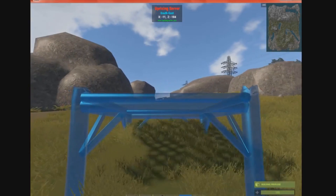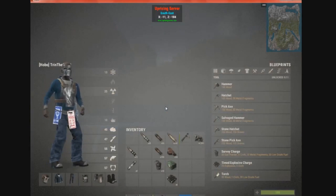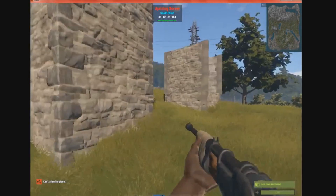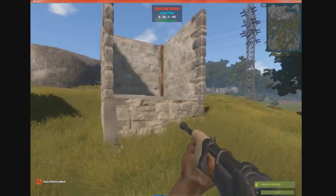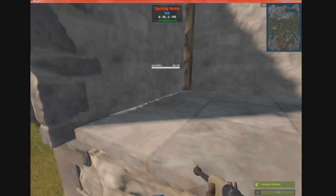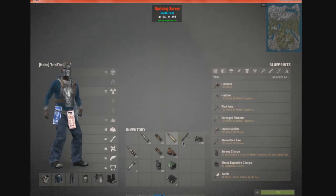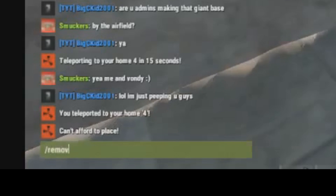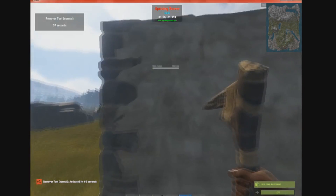I have my building tool out. I do have a building over here that I was going to show you guys to demonstrate the remover tool. It's very easy, and what it is — if, say, you mess up in your base, you put a wall on wrong, or you want to just remove parts of your base to enable more space, what you do is type slash remove into chat, and as you can see, it enables it for 60 seconds.